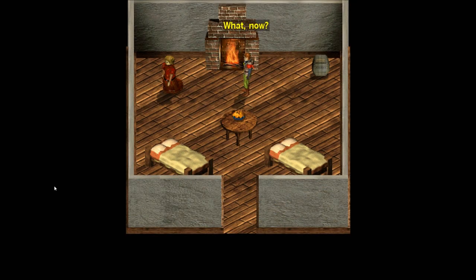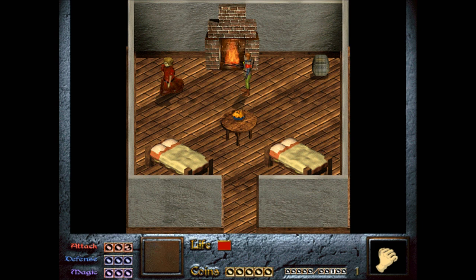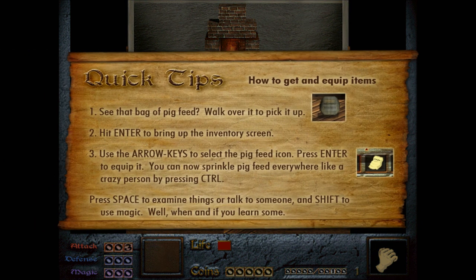Starting a new game. Dink's mother says: "Dink, would you go feed the pigs?" He reluctantly agrees. The game, being more user-friendly with the HD version, gives a tutorial: see that bag of pig feed? Walk over it to pick it up. Hit Enter to bring up the inventory screen. Use arrow keys to select the pig feed icon. Press Enter to equip it. You can now sprinkle pig feed by pressing Control — you use Control a lot just to activate things, even to select dialogue.